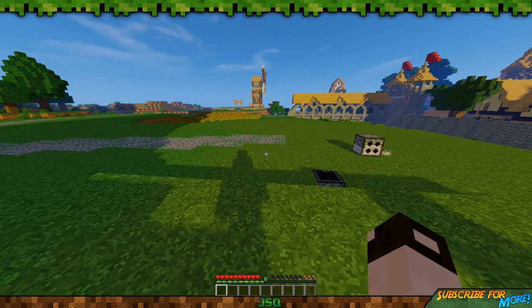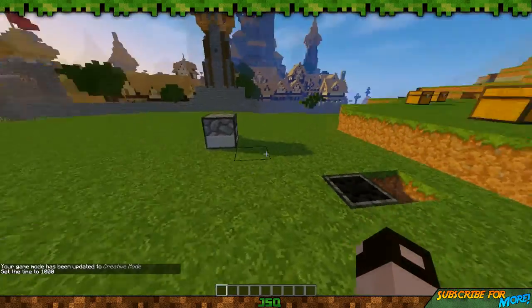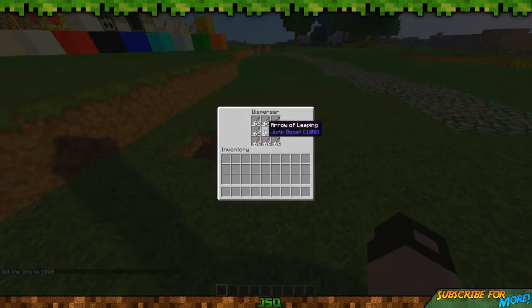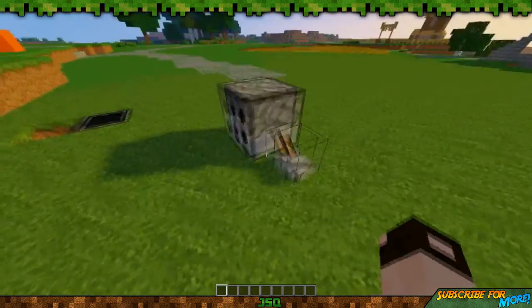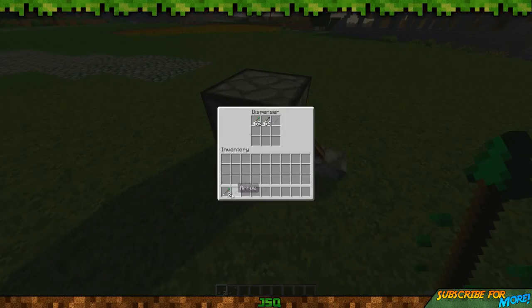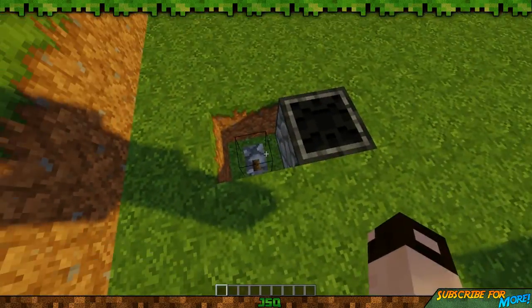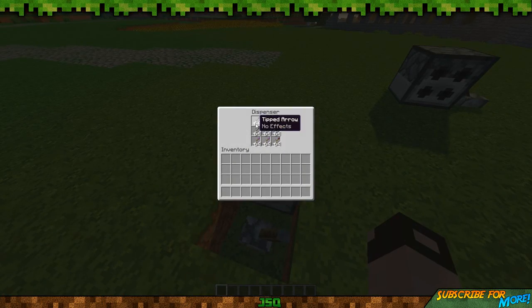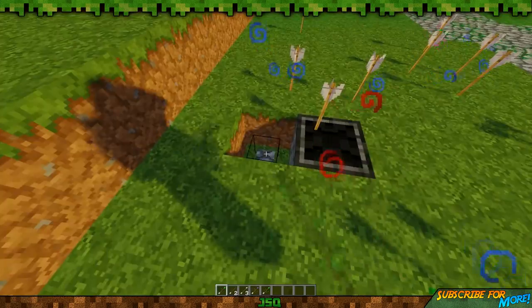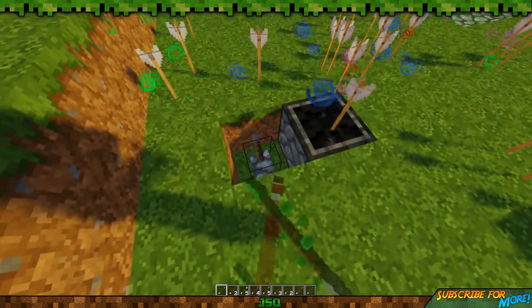Now for my favorite part — switching to creative mode. We have these new dispensers: the quad dispenser and the insane dispenser, both loaded with arrows. The quad dispenser fires four arrows at once, compared to the standard one arrow from a normal dispenser. And this insane dispenser — oh my god, I think it fires everything in there at once!